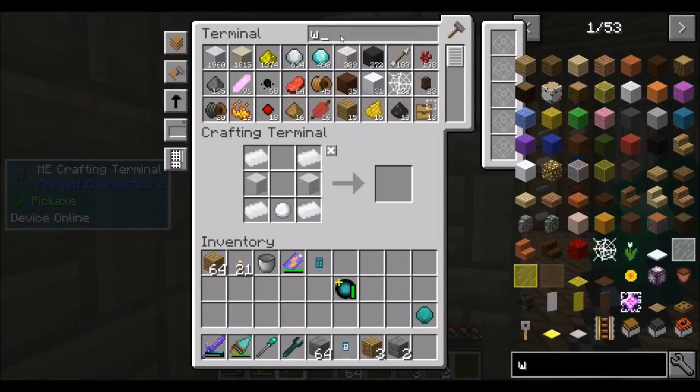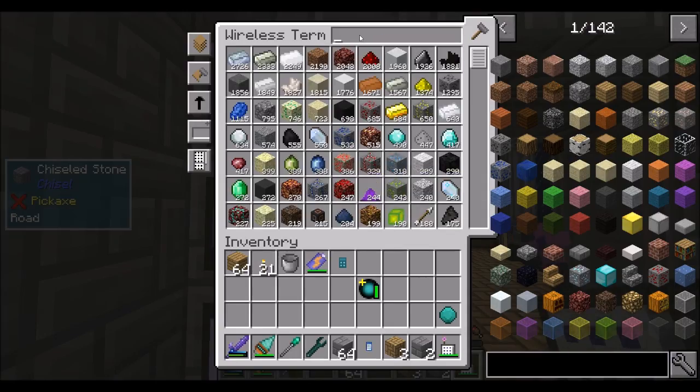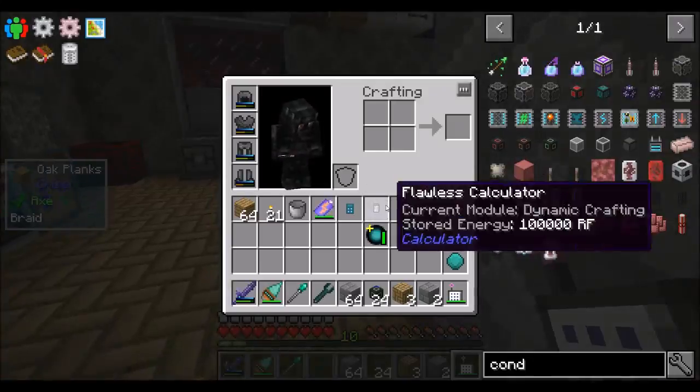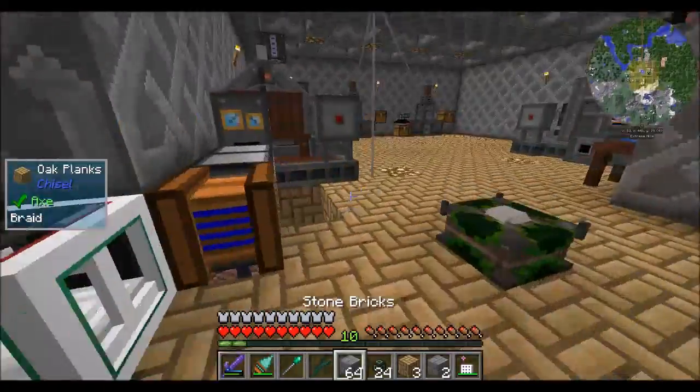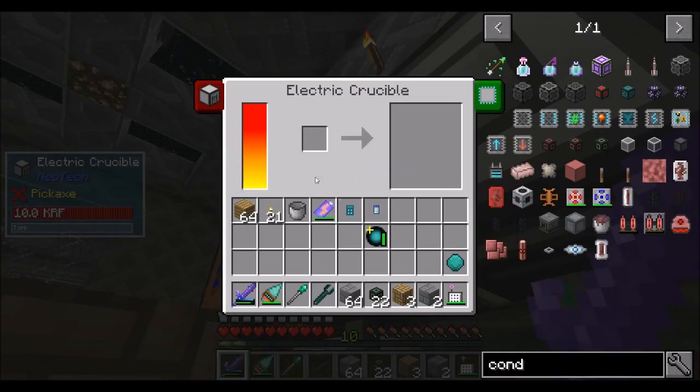Another instance of this guy disappearing on me. I don't know why he keeps disappearing. Random items disappear from my inventory, probably because I accidentally put them into the AE system, and that's just my bad. So you guys get power — redstone flux.